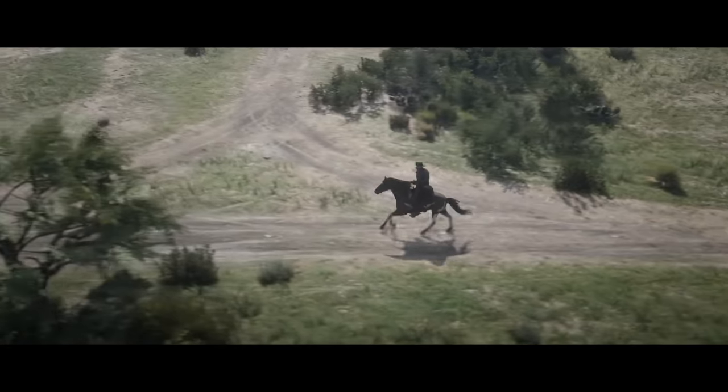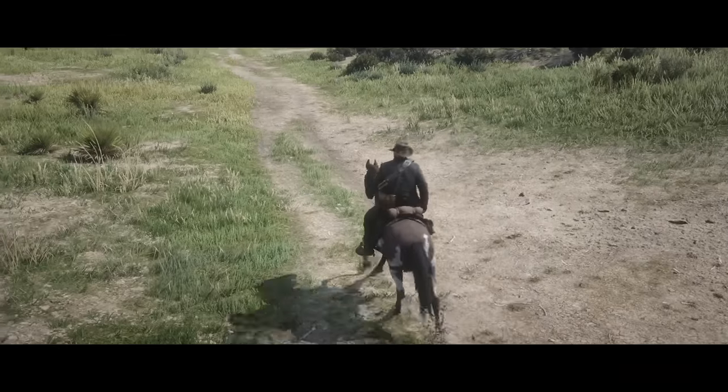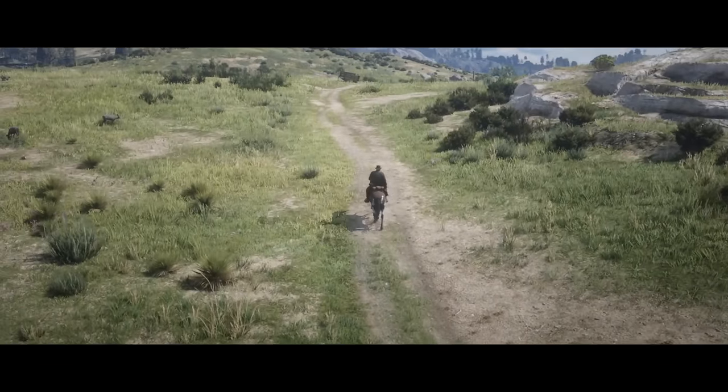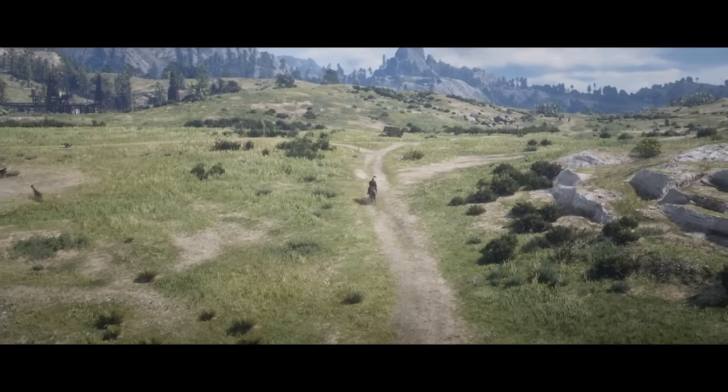When you're riding long distances, you also have the option to use a cinematic camera. If you set a waypoint on the map and there's a direct line along a defined route, then switch to the cinematic camera — your horse will stay true, and all you need to do is hold the run button down.